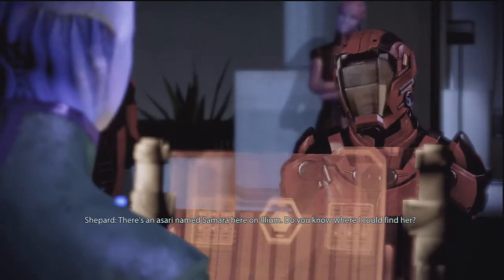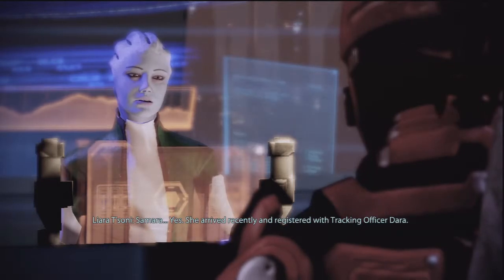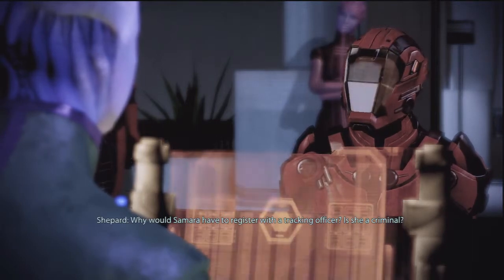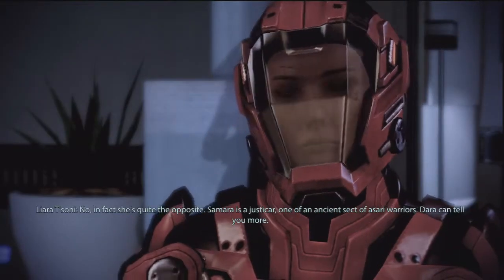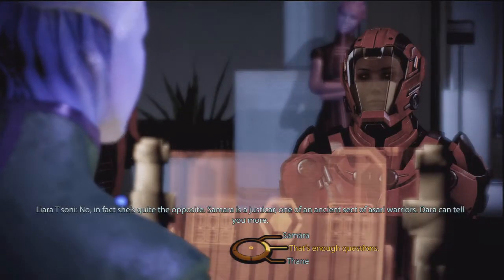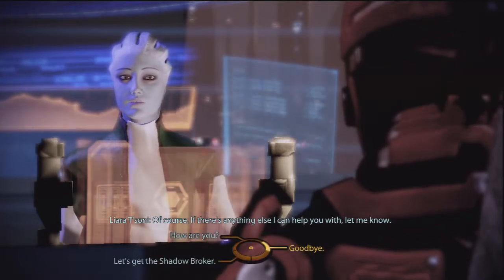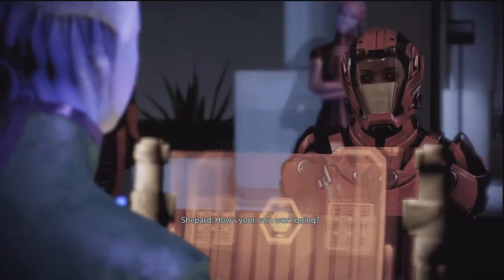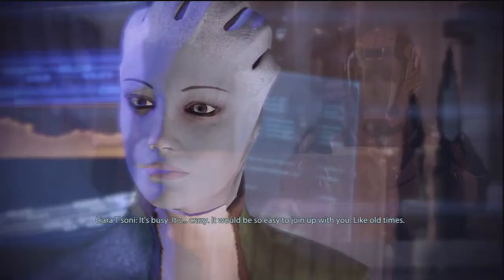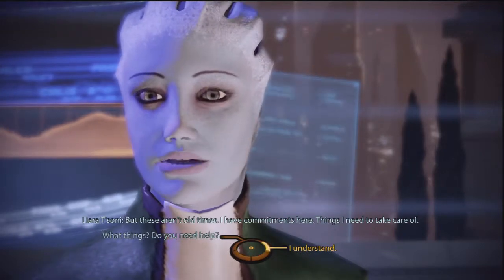There's an Asari named Samara here on Ilium — do you know where I could find her? Samara arrived recently and registered with tracking officer Dara. You can find Dara at the transportation hub. Why would Samara have to register with a tracking officer — is she a criminal? No, in fact she's quite the opposite. Samara is a Justicar, one of an ancient sect of Asari warriors. Dara can tell you more. Thanks for the help — that's all I needed to know. How's your own work going? It's busy, it's crazy. It would be so easy to join up with you, like old times. But these aren't old times — I have commitments here, things I need to take care of.